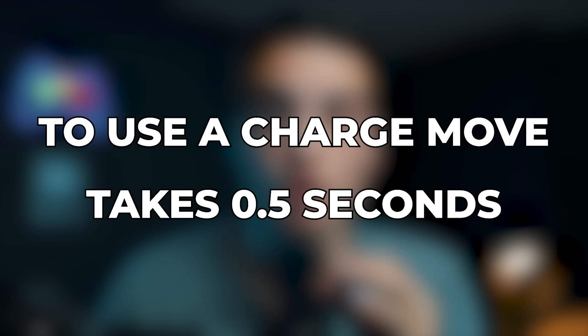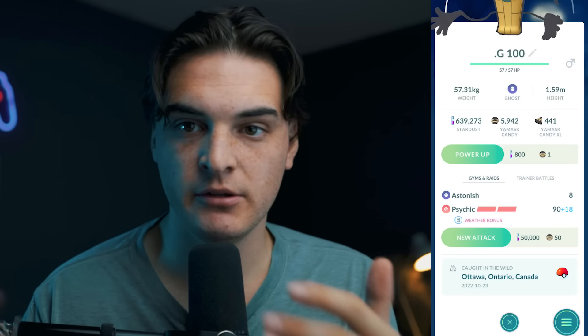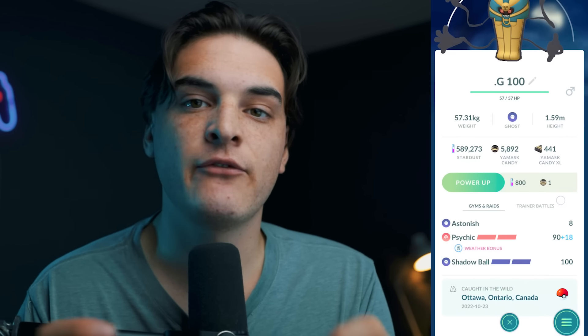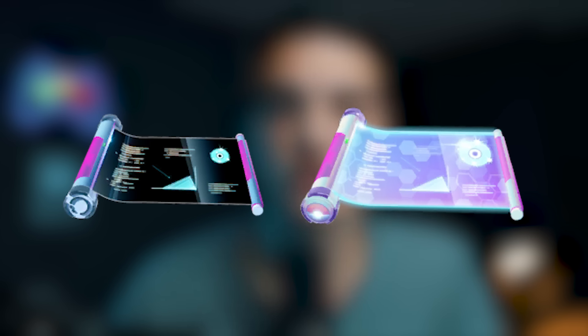Charge moves take one turn — 0.5 seconds — to activate; they're not instant when you tap. You can also get two charge moves on every Pokemon for a cost of candy and stardust that varies by Pokemon. Having two charge moves lets you cover weaknesses — for example, if you're a Fire type weak to Water, you could run a Grass-type charge move to cover that. You can change charge moves with Charge TMs or Elite Charge TMs.